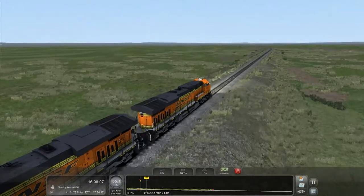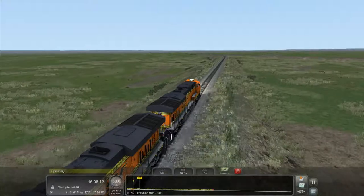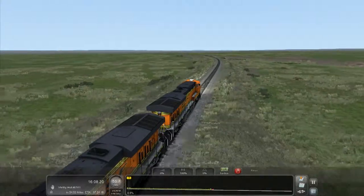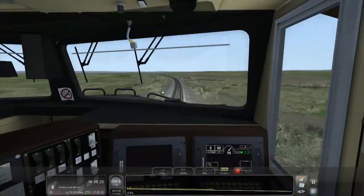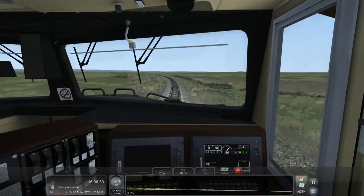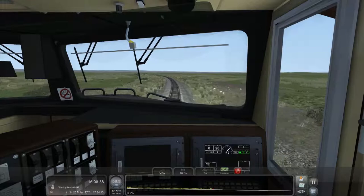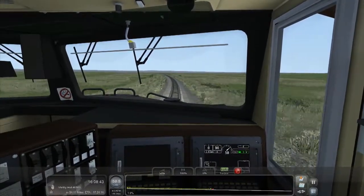We've gone through the 70 board but we've got to wait for the back of the train to pass. As soon as the back of the train passes, we'll be able to accelerate all the way up to 70 miles an hour. That's one of the main reasons I chose this route — not only is it really scenic, especially in the mountain parts, but it's also very fast. Much faster than Cajon Pass, which curves down the side of a mountain. This is just flat land so they've built a very straight piece of track.